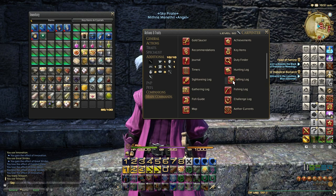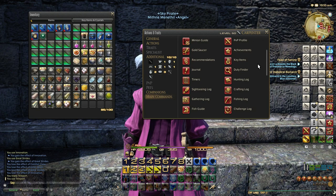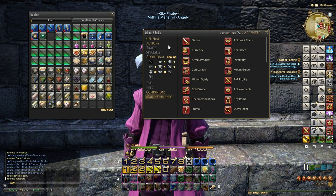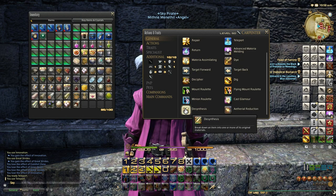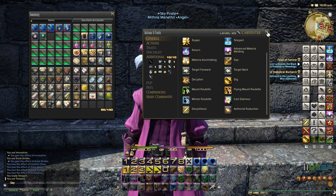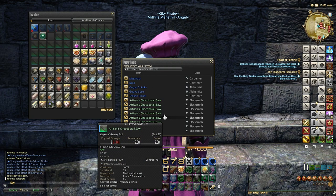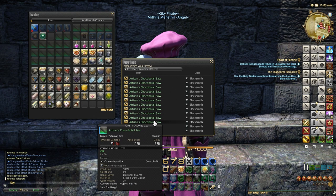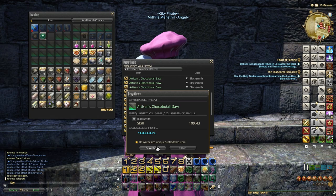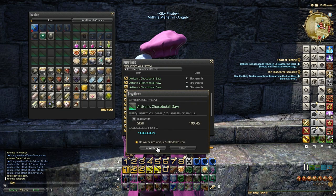It's under General, not the main command — I was testing you. So if you click on D-Synthesis, you can see all the things you want to desynthesize straight away. You can apparently now desynthesize lore gear too, which I wouldn't recommend if you don't have the skill. Let's open that up — it's quicker than having to select items manually.